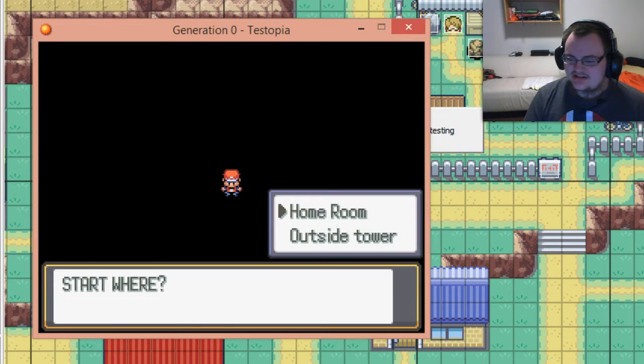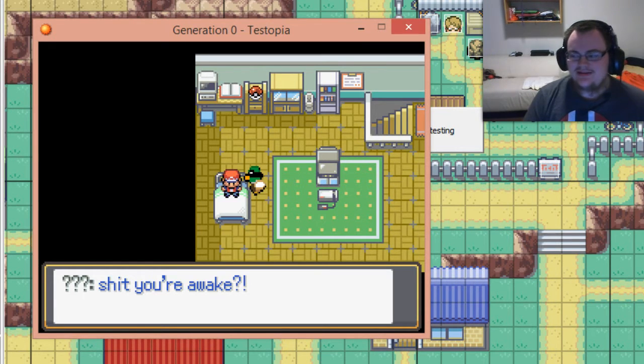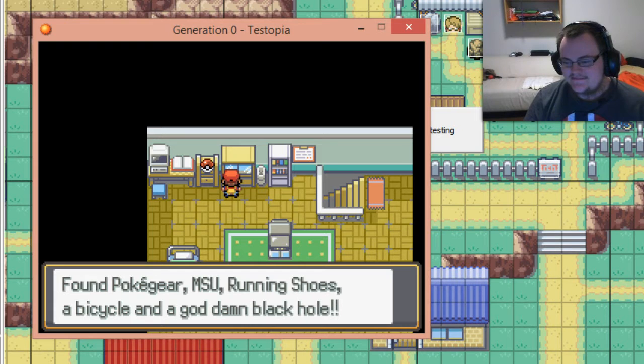I need the black hole — if you watched my stream from a few days ago, you know what that means. I'll link to the recording of the stream when I post this. In the closet here I found a pocket gear, a mobile storage unit, running shoes, a bicycle, and a garden black hole. Yay!